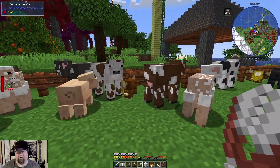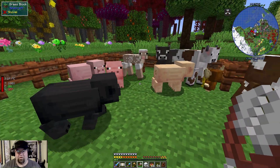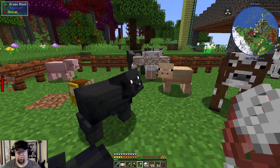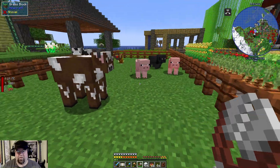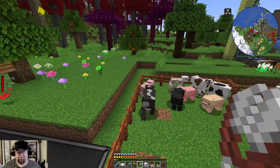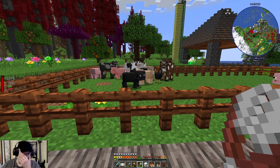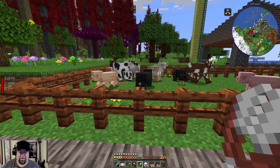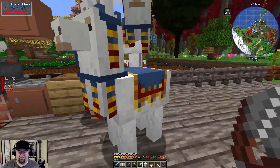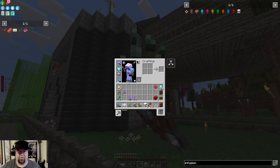I had one more sheep — where are you? What in the world? I only have two sheep. I literally was just here. That is so weird — I just came over here. I just was here and I had three sheep and now I have two. Cider root seeds — I don't want these. Let's throw that over here.